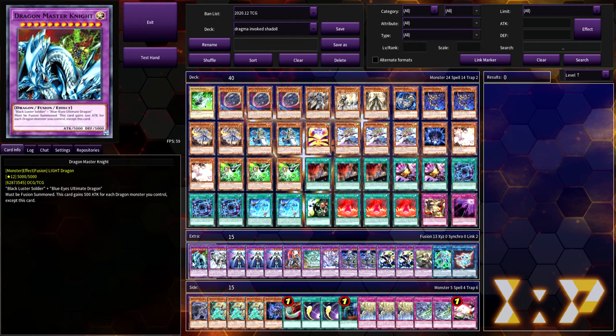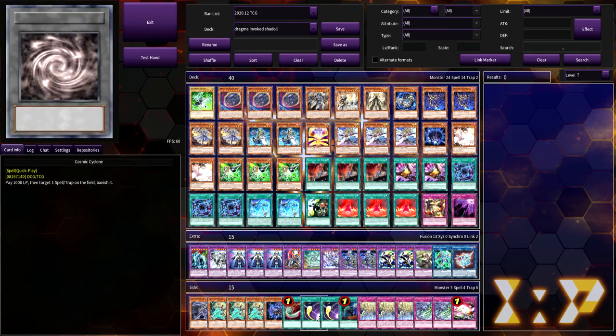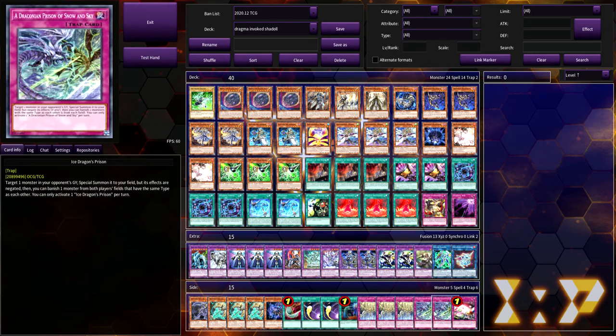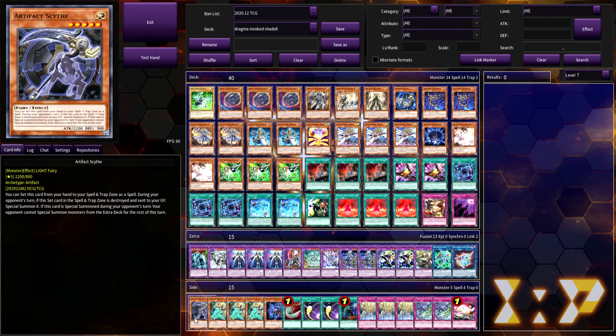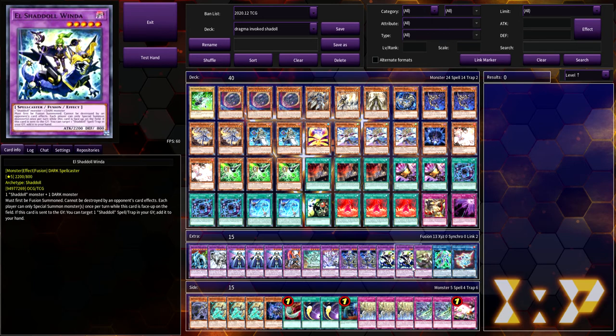You could also use Cyber End Dragon, but I like Dragon Master Knight because it's cooler and has that extra 1000 attack — I'm paranoid my opponent will somehow get out a monster at 4050 or more and Cyber End Dragon would be useless. For the side deck we're playing one Scythe, three Lance, one Dragon, one Feather Duster, two Cyclone, one Called by the Grave, three Artifact Sanctum, two Ice Dragon's Prison, and one Red Reboot.